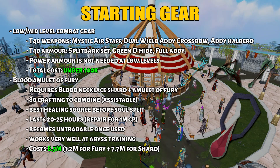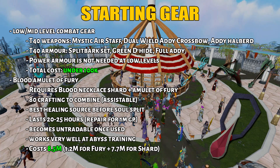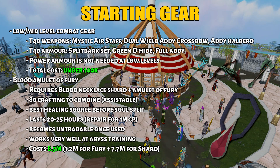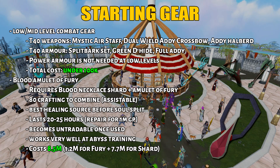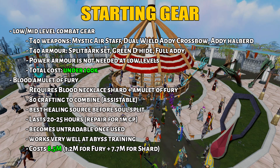To start things off, we have the starting gear. Obviously in order to train combat, you need low and mid-level combat gear for all three combat styles. For the tier 40 weapons, I have Mystic Air Staff, Dual Wield Adamant Crossbow, and Adamant Halberd. For the tier 40 armors, I have Splitbark Set, Green Dragonhide Armor, and Full Adamant Armor. Power armor is not needed at the lower levels, and getting tier 40 weapons and armor will cost you under 100k.